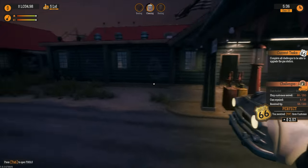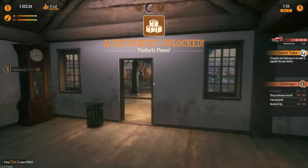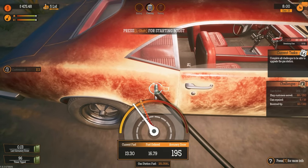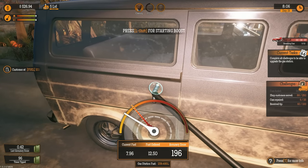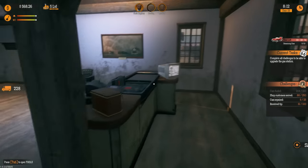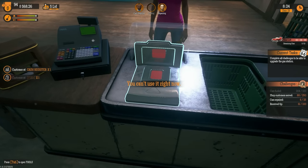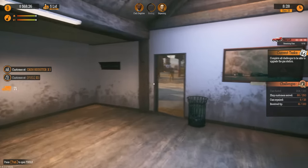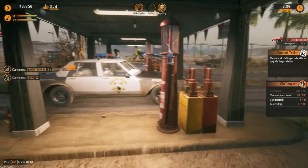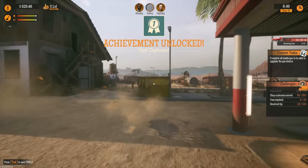I put a huge order in for the shop — basically going through and buying anything that's green, if it's not green we're not buying it. I wonder if I have the car shop open with no tires if they won't request those repairs. Let's just open it and find out. Management — open it up. He's on his way — John, get in here, get this cash register going!